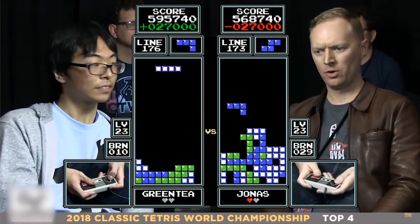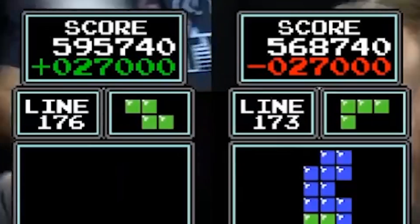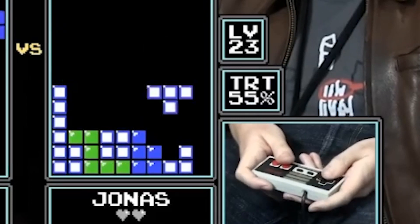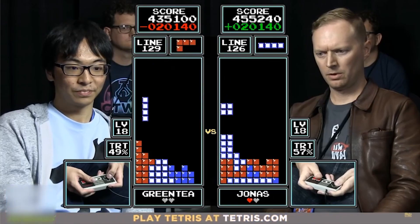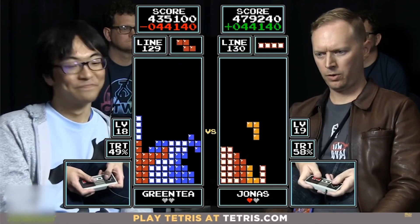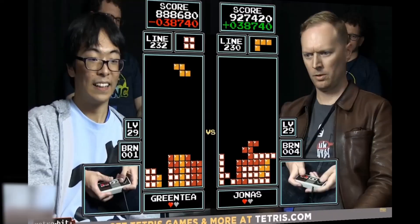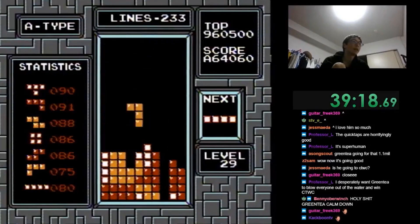If you're unfamiliar with how a match goes, it's pretty straightforward. Both competitors play a game and whoever has the highest score at the end wins. The highest priority is getting as many Tetris line clears as possible, as they're worth way more than singles, doubles, and triples. The strategy comes from both players pressuring each other on when to pace themselves and when to be more aggressive — like two runners on a racetrack — and the finish line is whenever the levels get too fast to handle. Generally, level 19 is the limit unless you're an expert player, and level 29 is the final barrier for all but a select few who are the best in the world.